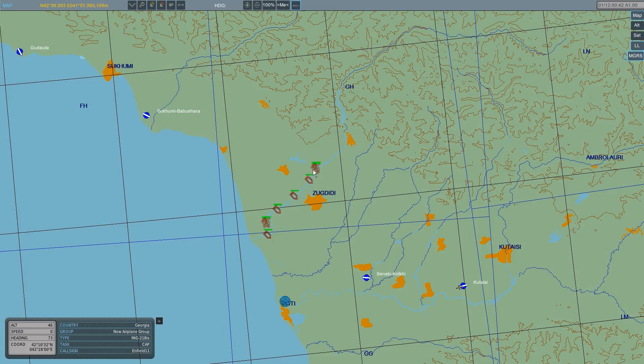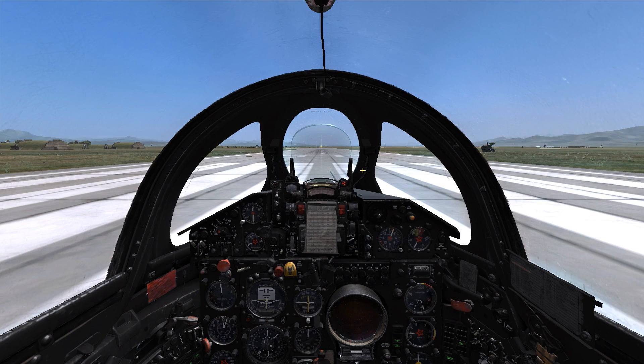Now, as we enter the map, we're able to see that all of the ground forces I had placed on late activation have been activated since I called the first radio command trigger. Calling in the second radio trigger, we're able to see the Op 4 fighters spawn. Finally, as we take a look at the Communications menu, we can see how the old entries have been removed.